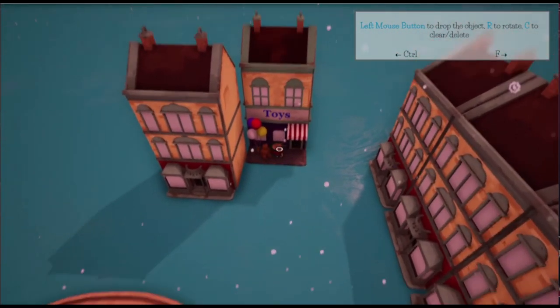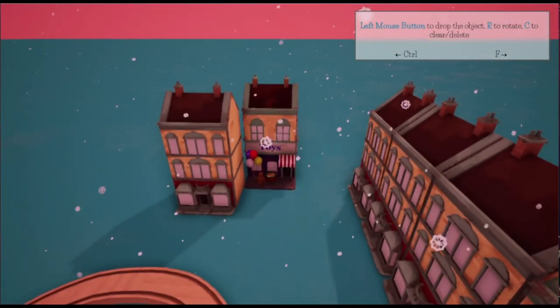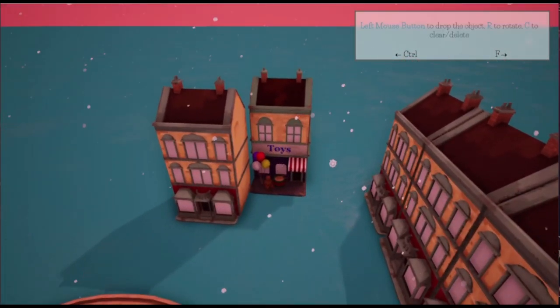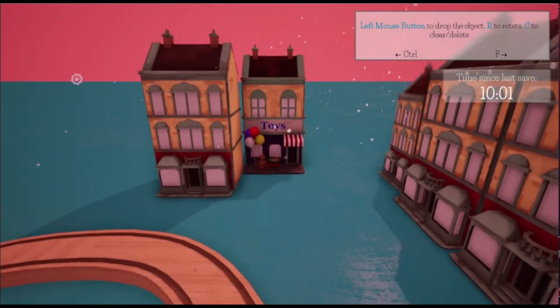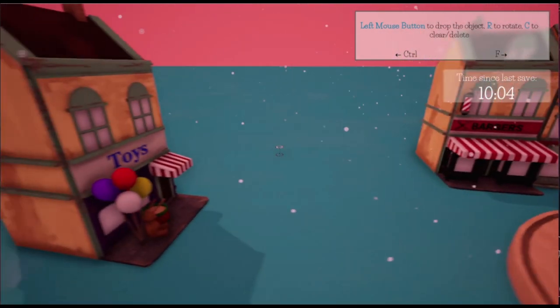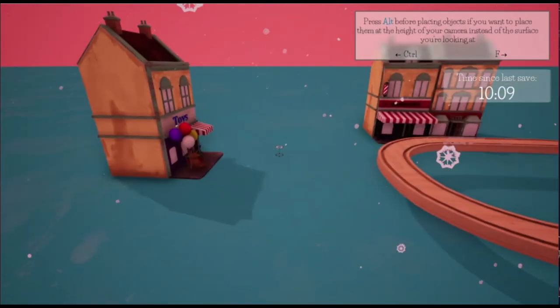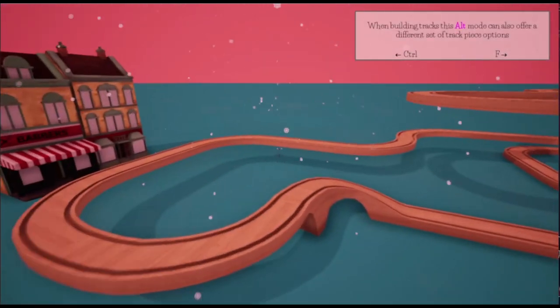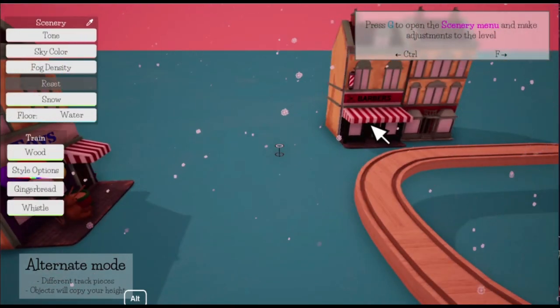It's surprisingly good actually — I wasn't expecting very much and I'm pleasantly surprised. Let's get rid of that. That toy shop is the bane of my existence — I can't get rid of it. I'm working off a different track piece. There are a lot of different options: a scenery menu, level select.